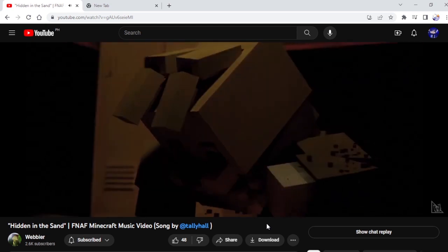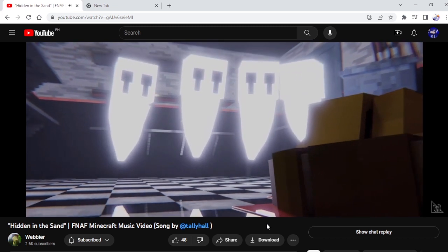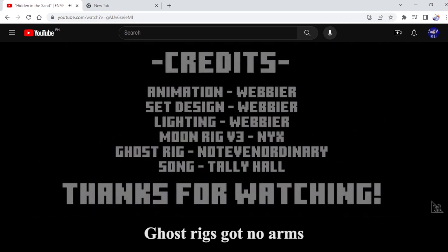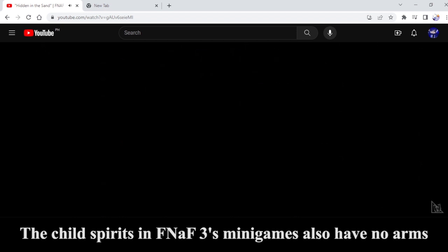Spring lock. I see the blood spell there. Oh boy. Whoa. Weird ghost rigs — they've got no arms. Then again, the child souls did not have arms in the minigames.